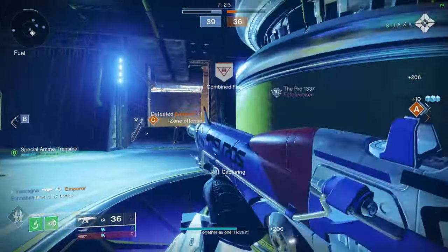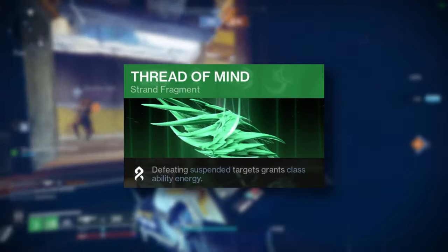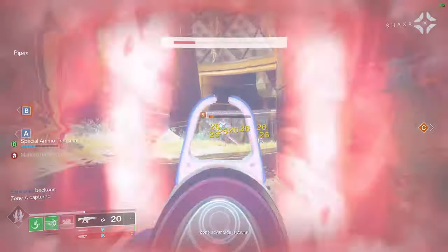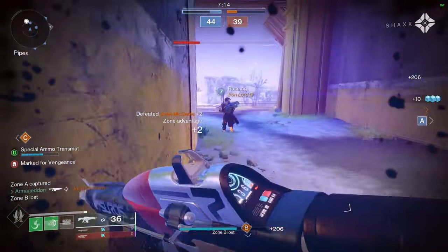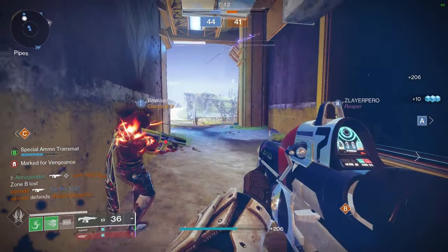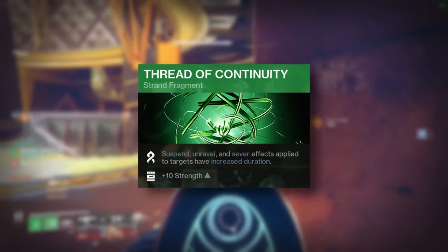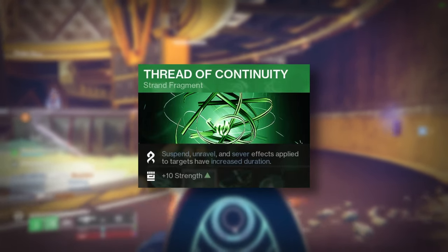In terms of fragments, here's what I recommend. Thread of Mind means that defeating suspended targets grants class ability energy. The gameplay loop is obvious: use your barricade to suspend opponents, kill those opponents, and get your suspend ability back sooner — it's a must-have. Thread of Continuity means suspend, unravel, and sever effects applied to targets have increased duration.